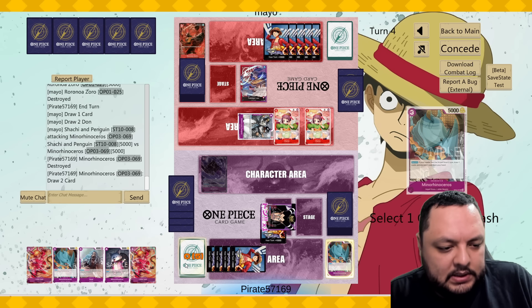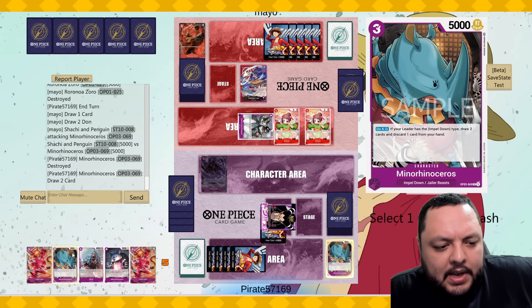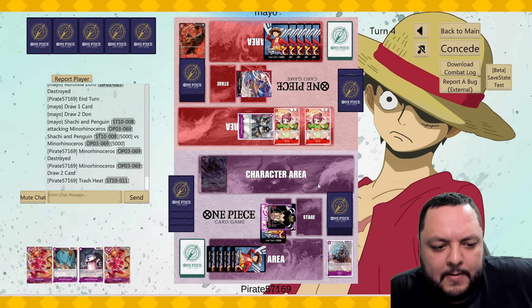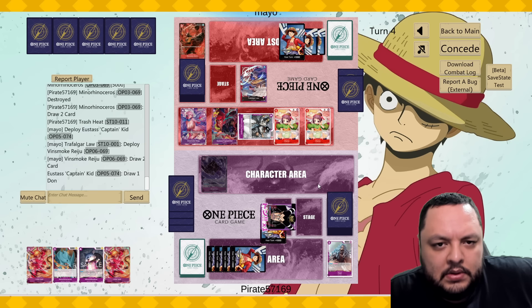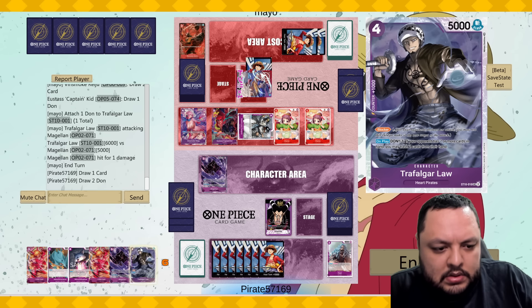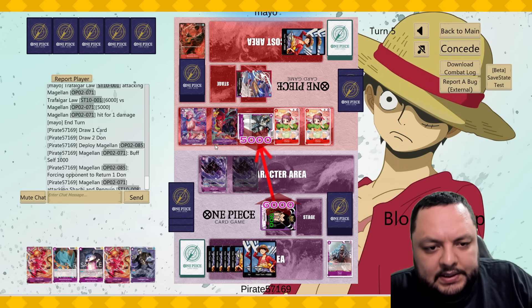He doesn't have a Gordon so his removal is very clunky at the moment, which is really good for us. You can draw into a Gordon of course, but at the moment this is fine. Next turn I have seven mana — I can do a three and a four and play the Sadi, maybe that's good enough. Using the action again, making him commit on that one.